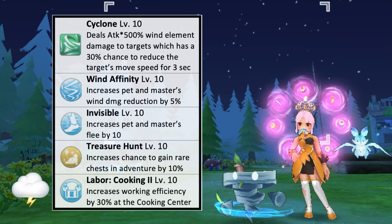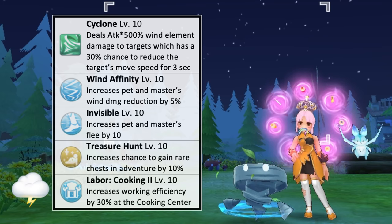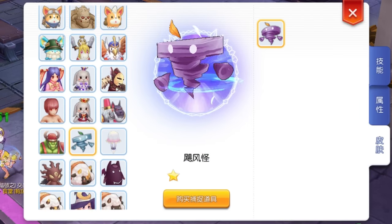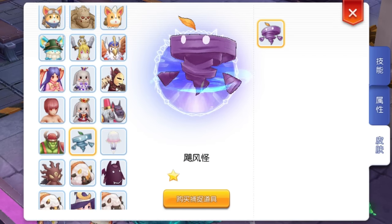As for pet labor, it is best to assign Breeze to the Cooking Center for plus 30% working efficiency. This is how Breeze with level 10 intimacy will look like.